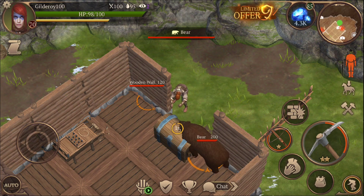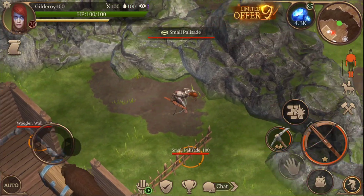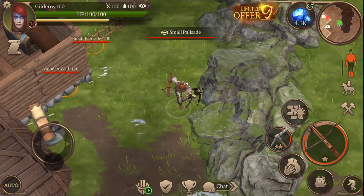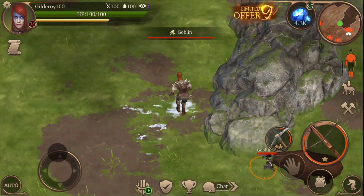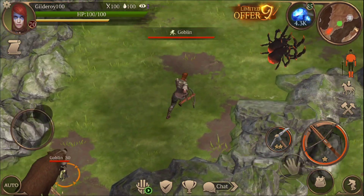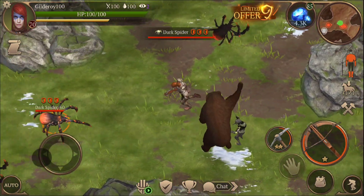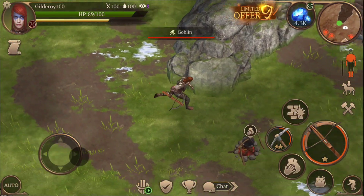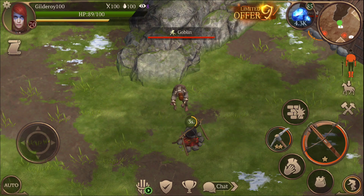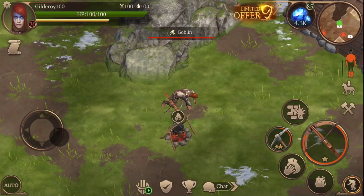I'll open this wall right here. I'll stand on the other side so the bird doesn't hit me. Next thing I'll do is come this way — I'll bring this bear away from the stuff I want to open. There's this annoying spider right here but that's fine. Can get some HP from here and get some vision.